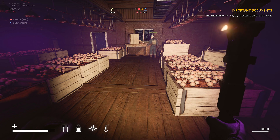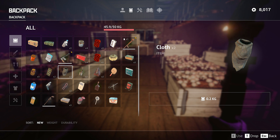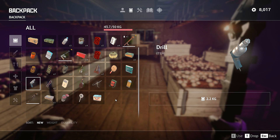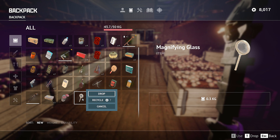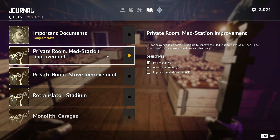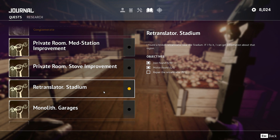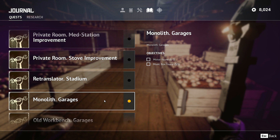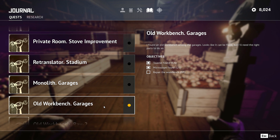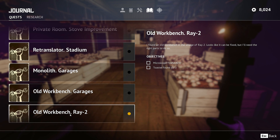I could use some food and water — I need a cucumber. Use some water. What did we need left here? Private room, med station. We're done with the private room med station. Stove improvements done. The retranslator's done. Monolith garages still needs two motors and a music box. The old workbenches are done at the garages. And then you got the old workbench here at Ray 2.